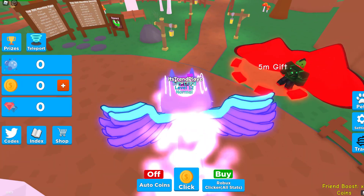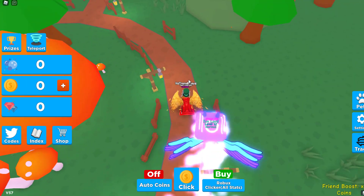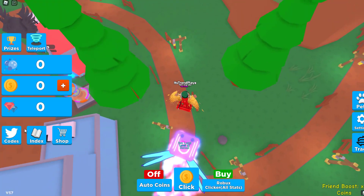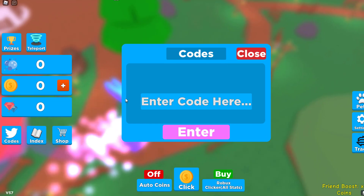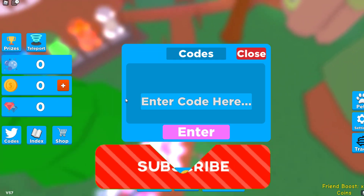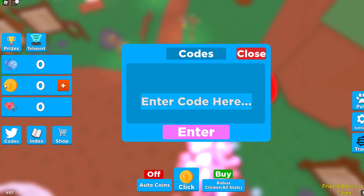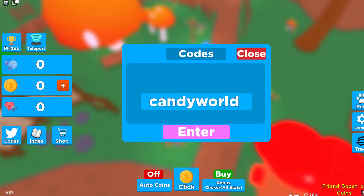Let's get straight into the codes. To enter a code is really easy — just go over to the left side of your screen, click the icon you see there, and it pops out a menu that says 'enter code here.' That's where you'll want to enter your codes. So the first one is candy world, just like this.